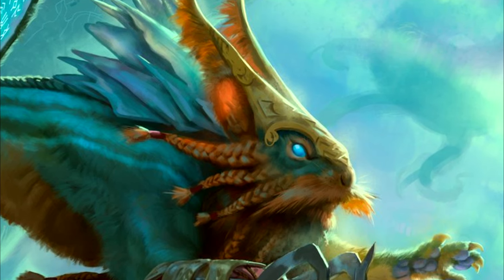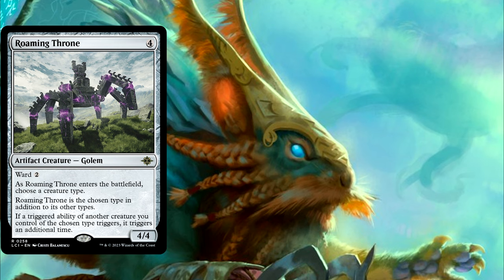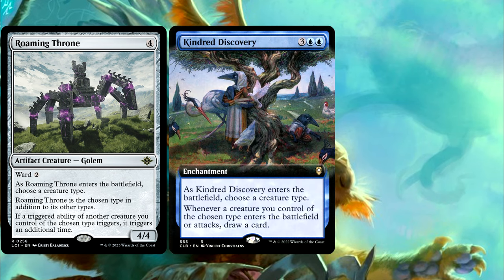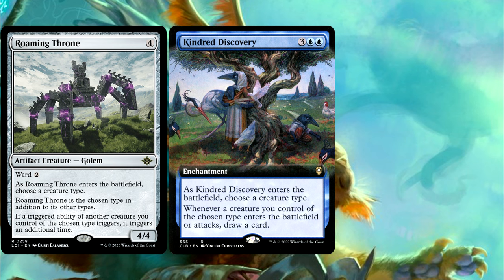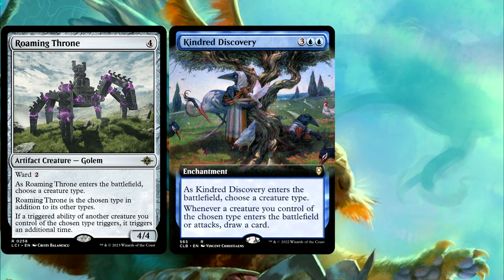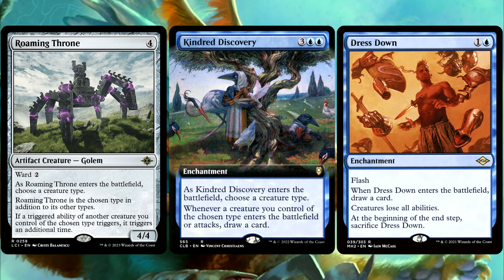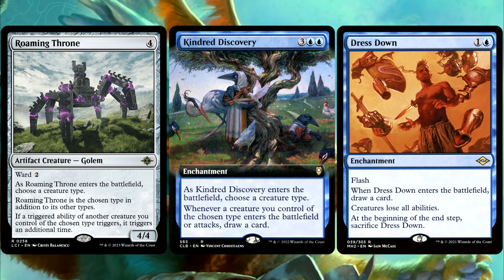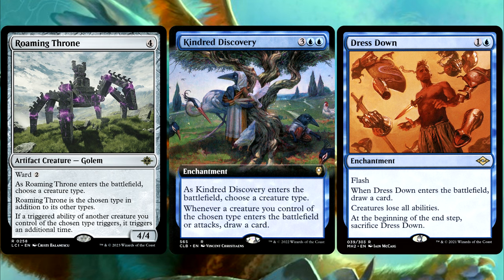Bonus question number one. You played your Roaming Throne last turn, and as it entered, you chose the creature type of Human. And then this turn, you play your Kindred Discovery, which says: as Kindred Discovery enters the battlefield, choose a creature type; and then whenever a creature you control of the chosen type enters the battlefield or attacks, draw a card. As it entered, you chose the creature type of Human. You attempt to move to your combat step, but I respond by casting Dress Down, which has flash and says creatures lose all abilities. We then move to your declare attackers step, in which you declare your Throne as an attacker. Will you draw a card from your Throne attacking via Kindred Discovery's triggered ability? Why or why not?